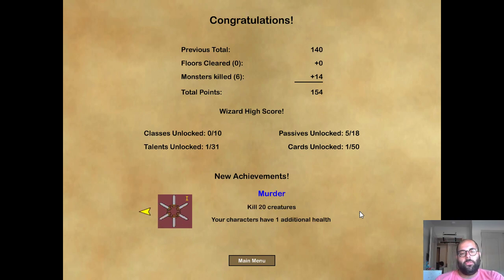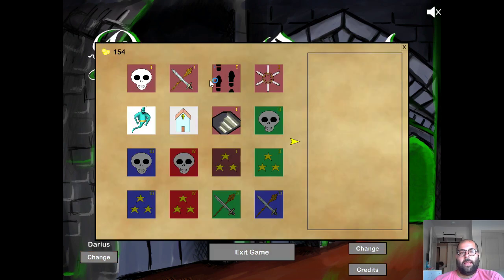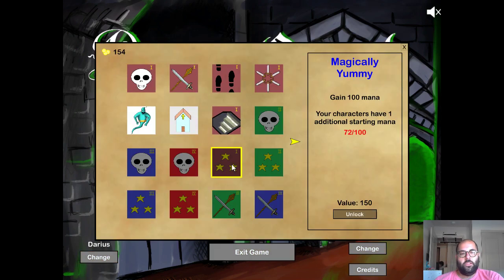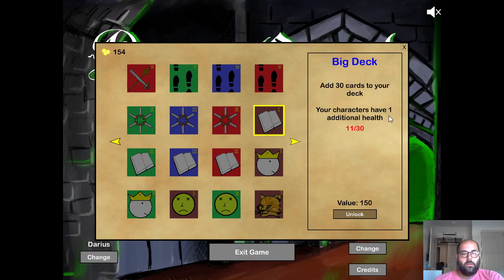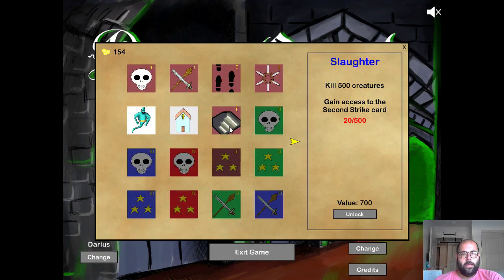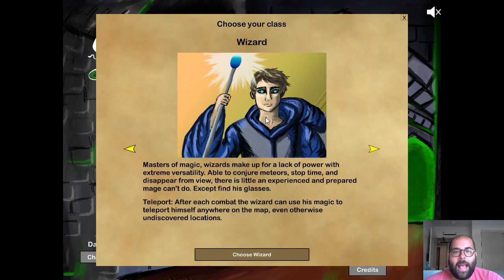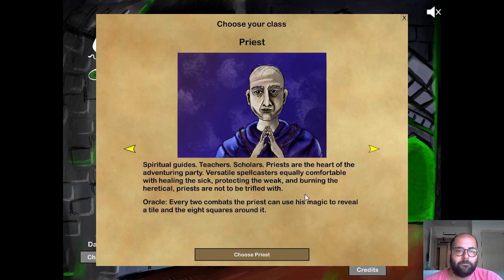We start with an additional three gold now, and we get an additional one health. I can now afford to purchase a level one achievement — I could start with an extra starting mana, start with extra health, or start with more gold. But I don't really care about any of those. In the late game it really makes sense to unlock certain cards as we play. So we're going to play the last of the four classes: the Priest. The priest gets a special power where he can reveal tiles on the board, and he's a hard class to play. I don't like him very much, frankly.